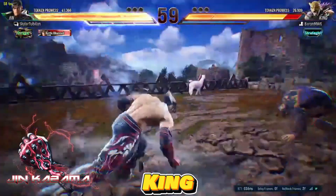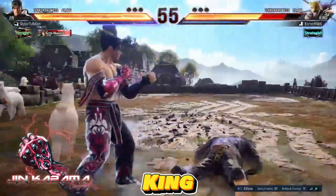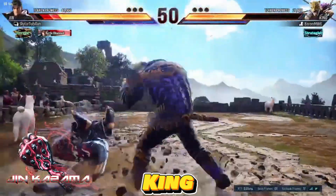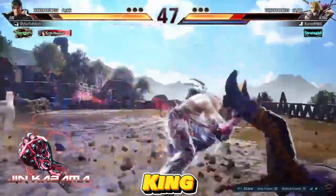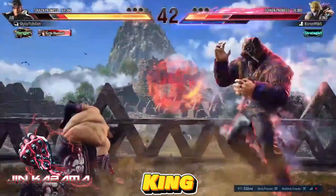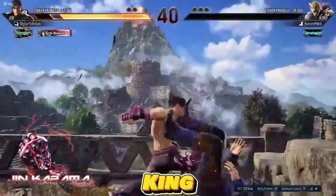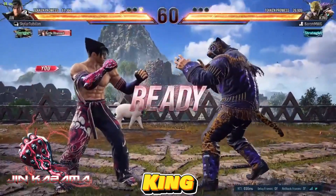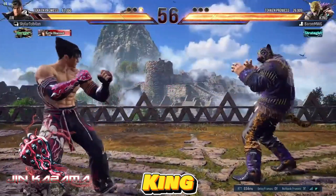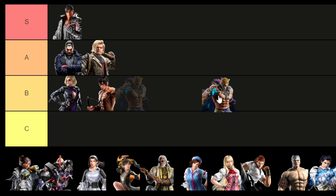In Tekken 8 CNT, King emerges as a formidable force with exceptional strength, boasting high damage output and armored moves. His counter-hit game is particularly fearsome, given the increased difficulty in breaking counter-hit throws in this installment. Despite his powerful heat pressure, King comes with inherent risks due to the nature of many of his moves, and a notable limitation is his inability to backdash. In skilled hands, however, King transforms into a high-risk, high-reward monster in the arena. As a result, I'm placing King in the A tier.